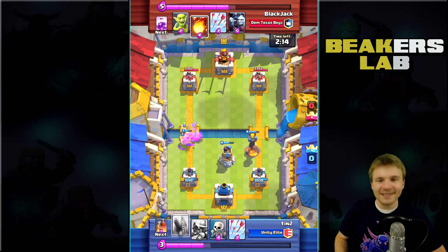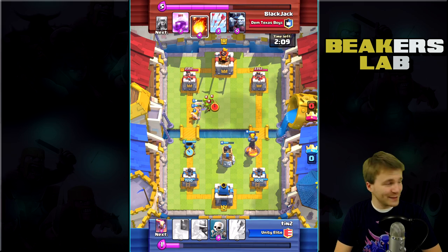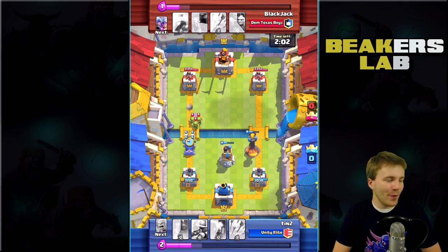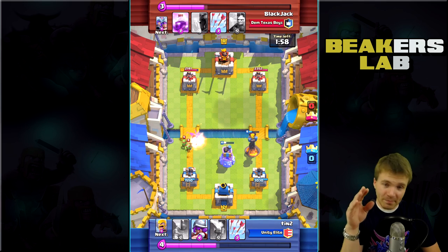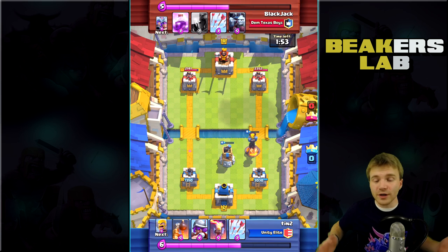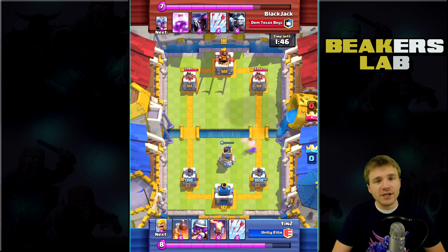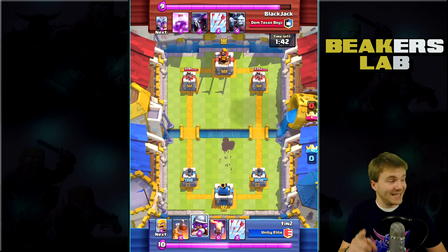Three Musketeers get wrecked. Three Musketeers can get countered so easily, and considering they cost 9 elixir, that's not good. So Blackjack tries to fireball the Mortar there. That takes a little bit of health off, but Tin still gets some shots in. But surprisingly, Blackjack is in the lead here. This is kind of a good example of how you can beat a Mortar deck. Of course, we've all done it, but it's tough. It's definitely tough to beat anybody who has multiple defensive buildings, including the Mortar.